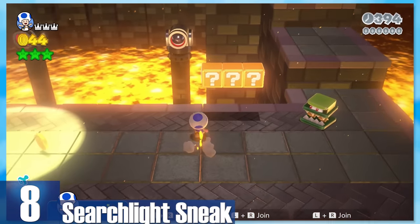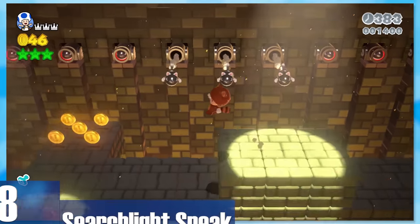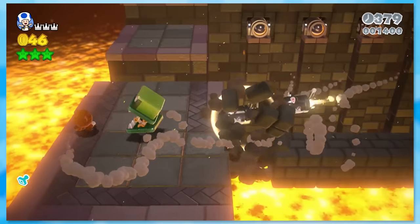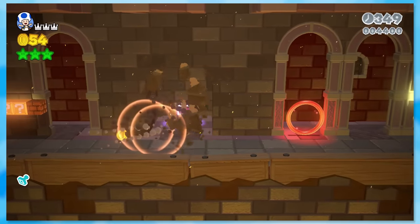8: Searchlight Sneak. While it's not much of a stealthy level, it feels like it to some extent. Whenever you go over a spotlight, a barrage of Bullet Bills flies towards you, and I like the exhilaration that brings. Even some of the stage breaks apart, creating a more pressing feeling.